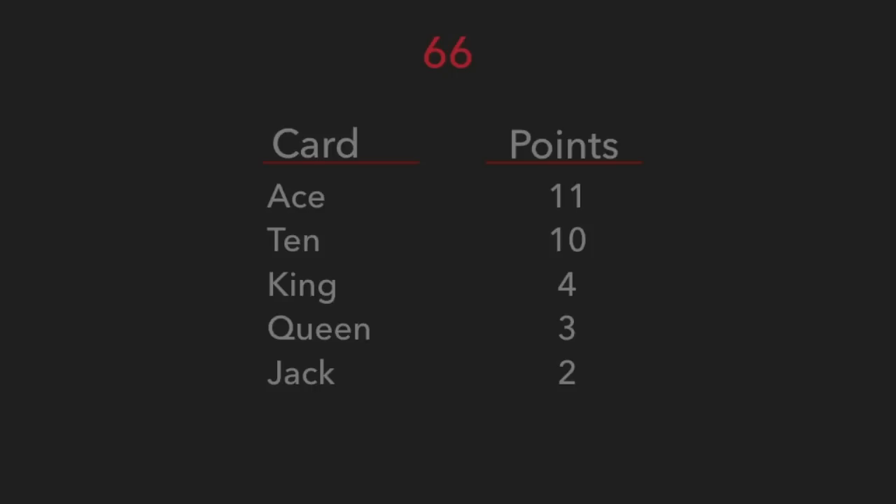The object of the game is to be the first player to win seven game points. A game point is won by being the first player to score 66 card points in a round. Card points are scored by winning tricks containing certain cards, or by melding a marriage of a king and a queen in the same suit.